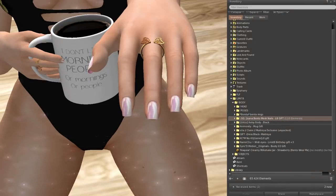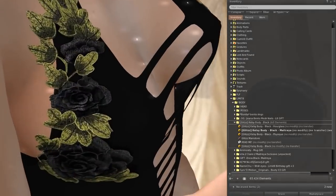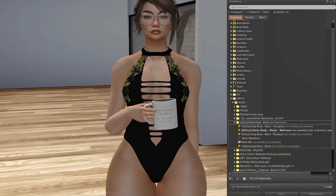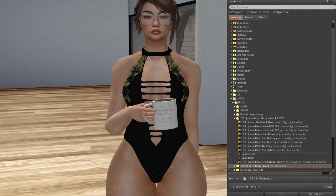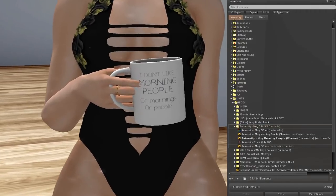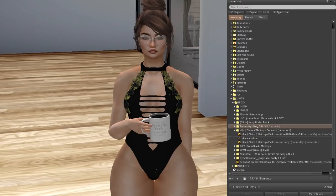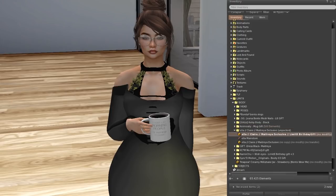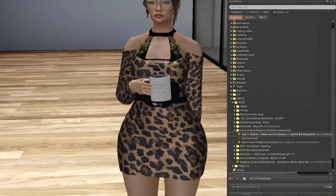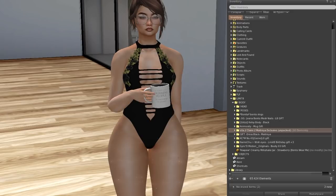They're like ladybugs — I almost forgot the name of those little creatures! From Kelsey Body we have this body with black flowers on the side. From Glitz or Slackgirl — actually Slackgirl had the nails. From Aminosity we get a mug that says 'I don't like morning people or mornings or people' — kind of true! Then from Ella we get this cougar-looking dress.